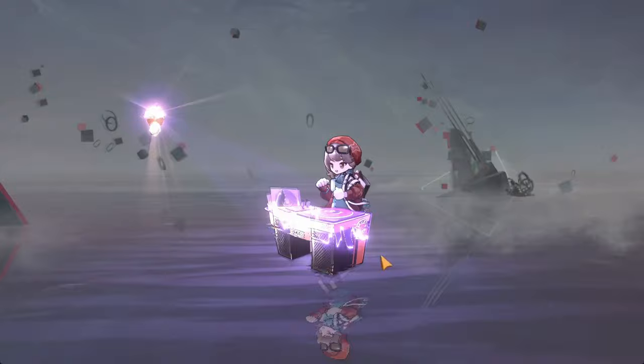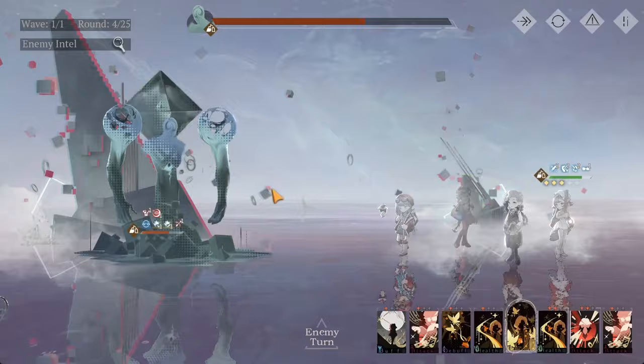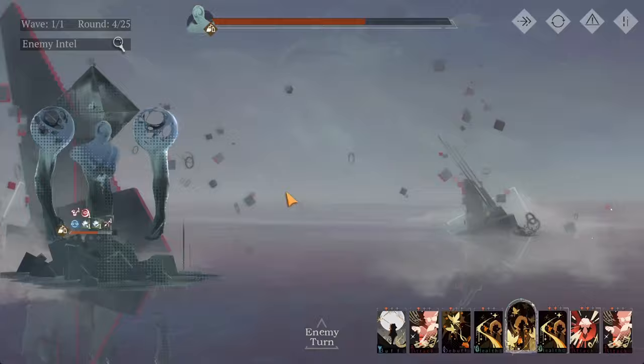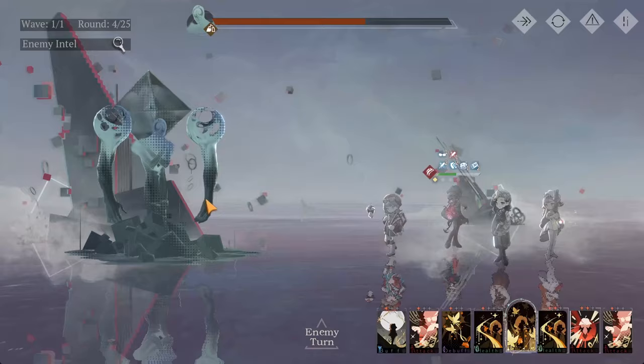Now watch this — this is insane. She did 62,000 damage by herself, which is crazy. That's why you want to take advantage of the Limbo buff and her own 50% crit rate buff. And also look at this — dodge and dodge. Not only did she do massive damage, she gave your team some defensive utility as well. She's just like the perfect character for this stage.